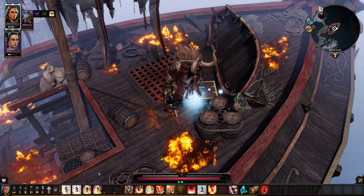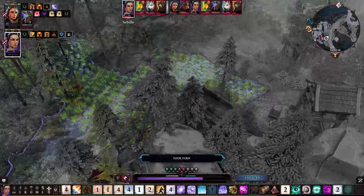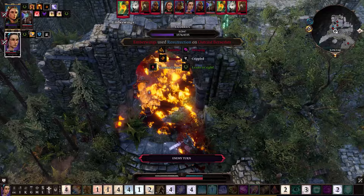Tip number 3: some fights can be cheesed using teleportation. If you find high ground to extend the range of TP, you can often TP one enemy away from the rest, putting you in combat with them but not with the rest of the enemies. You can take them out alone, then do the rest of the fight or even repeat the process. This is pretty exploitative and I only do it on tactician difficulty, as some of the fights on tactician are close to impossible without some level of game abuse, but it's there if you need it.